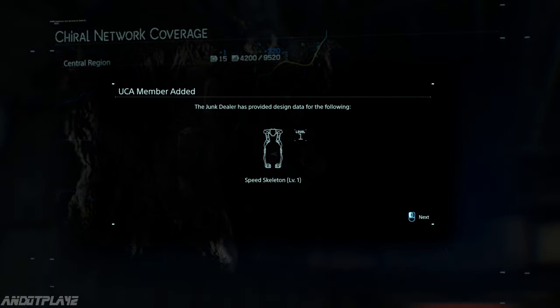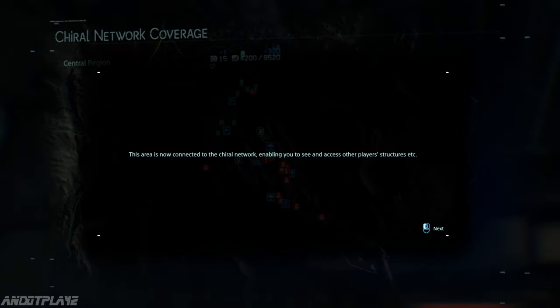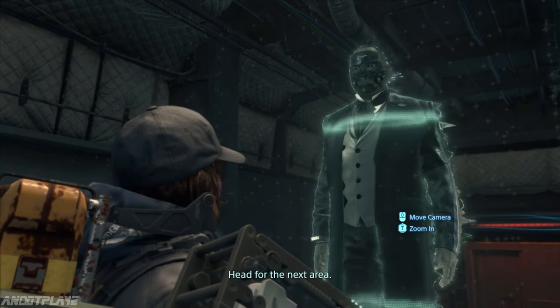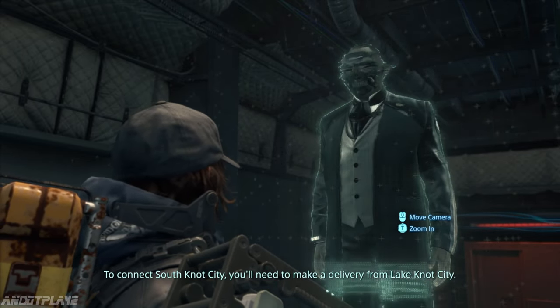We are getting further, buddy. Sam, that whole region is connected to the Chiral network now — head for the next area. To connect South Knot City, you'll need to make a delivery from Lake Knot City. Why not just get them on the network and let them print what they need? Because you can't print everything — food, medicine, organic compounds, that blood of yours that's proven so effective against BTs. None of that can be sent by the network, only the old-fashioned way. The people of South Knot have been struggling ever since the last attack. Head back and pick up the order.